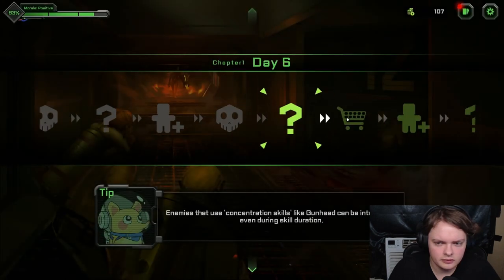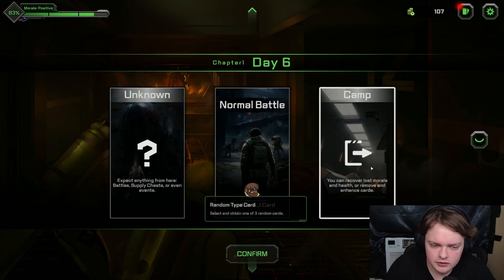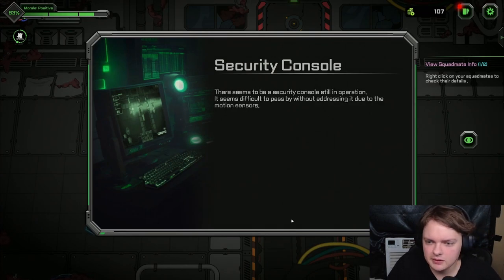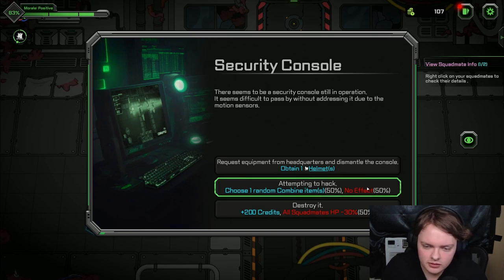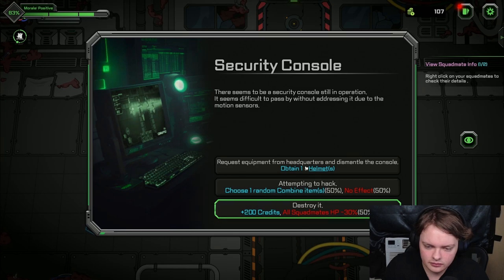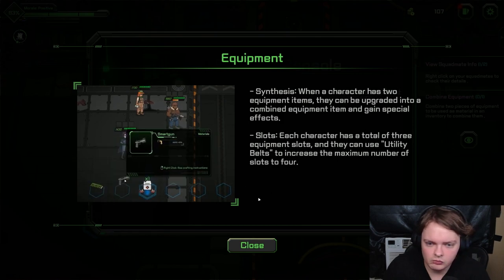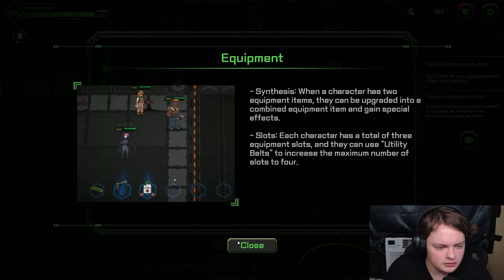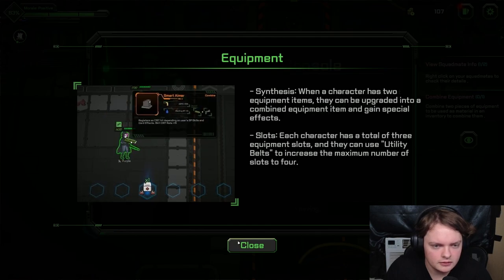This is a boss. You maybe set them in place — what was it for? You said enhance. There seems to be a security console still in operation. It seems it'll go past without addressing it due to the motion sensors. Request from headquarters and dismantle the console — attain one helmet. Attempt hacking and choose a random combined item. Destroy it. I like the different helmet — two common items that can be upgraded.